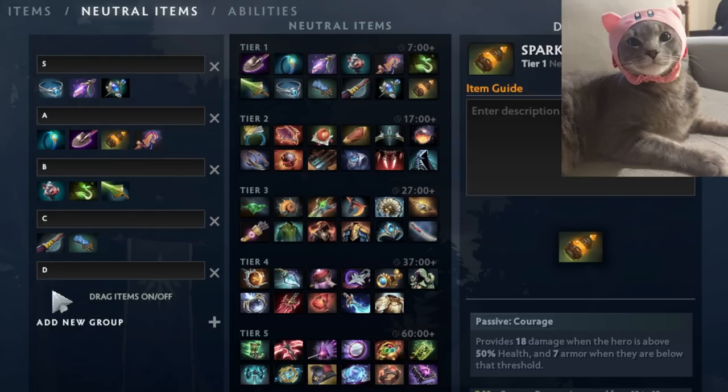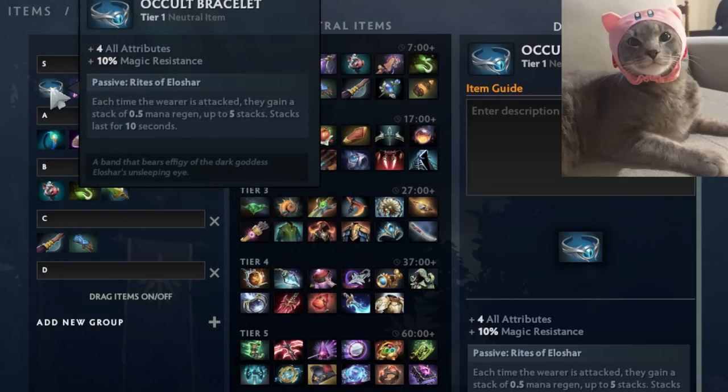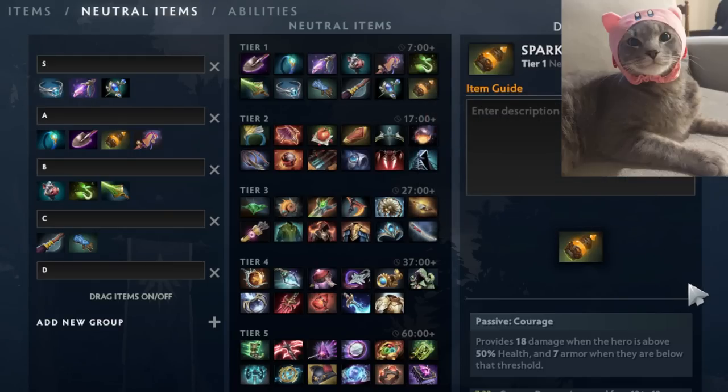Spark of Courage was originally in D-tier but since the 7.33c buff it now gives 18 damage, which is a ton. Carries who farm through right-clicks will mostly take this item. If you're using mana to farm you're more likely to take Occult Bracelet, but for someone like Phantom Assassin farming toward Battle Fury who wants maximum cleave damage, Spark of Courage is great. 18 damage is the most raw damage you can get from a tier one item — it even out-scales some tier two items. The seven armor is a nice bonus but not the reason you take it.